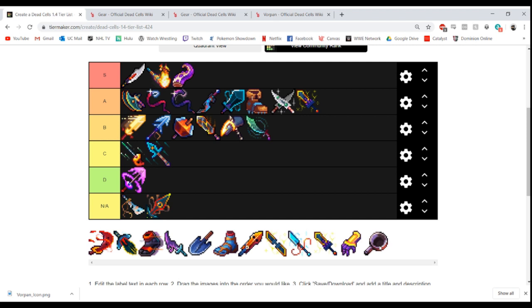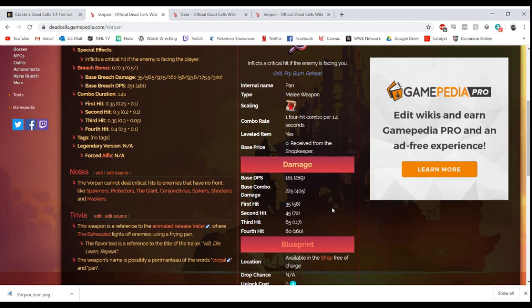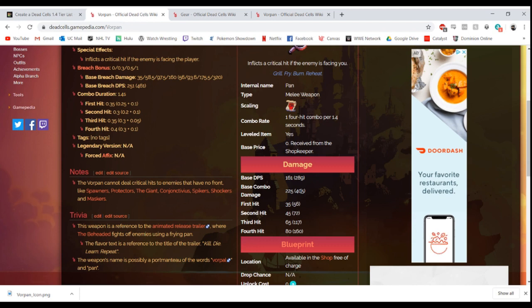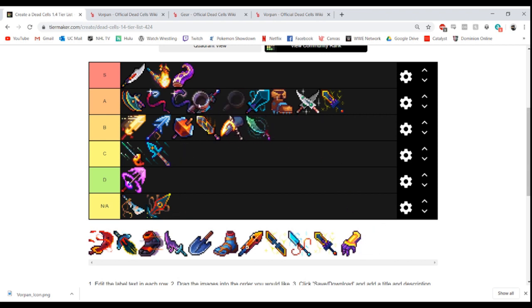The Vorpan — everyone's meme weapon for 1.4. When Dead Cells hit 1.0 everyone was asking about the frying pan, and they finally added it in 1.4. 289 critical DPS is absolutely nuts and 161 regular DPS is not bad. It's a four-hit combo — combo DPS is 225 and 405 for the crit. The only issue is it's not as good if you're towards the back of an enemy, and a lot of times you'll be in the back. If you have a shield you should be fine. I think it's an A tier weapon, above Valmont's Whip but below Wrenching Whip.